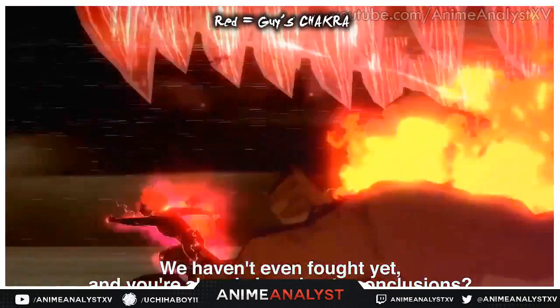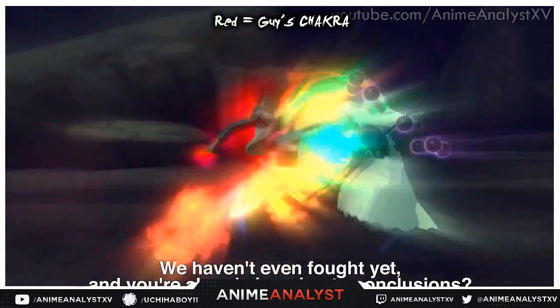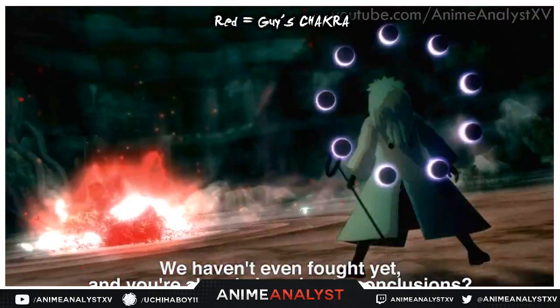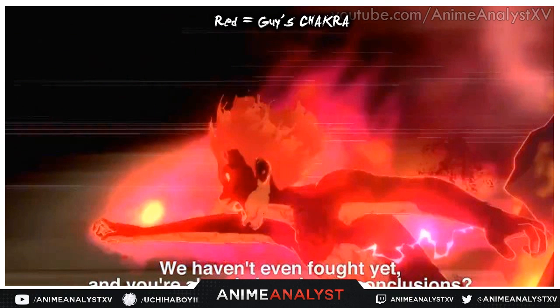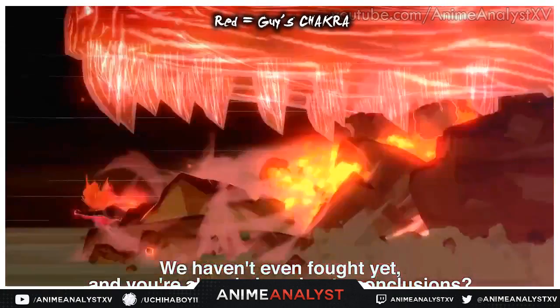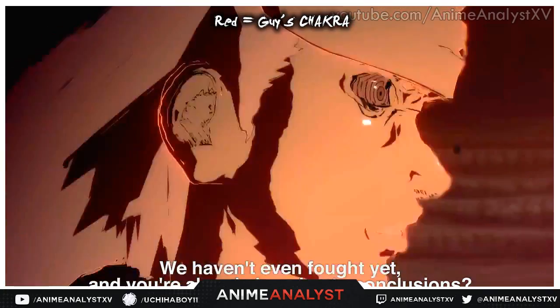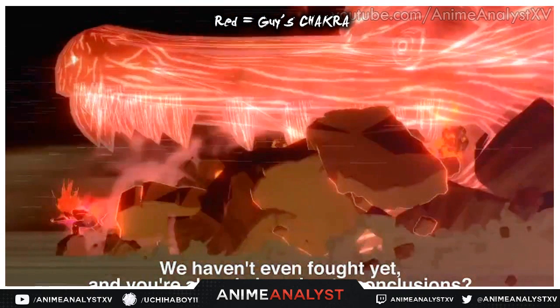Next we see Might Guy with all eight gates released — a Gate Formation being used. He's literally on fire, and this clip is from the actual boss battle, shown as a cutscene with Madara sitting in awe. Might Guy's body is literally burning while in the Eight Gates as he runs toward Madara at such speed that the area around him becomes distorted. Guy has the chakra of a dragon following him — this is his strongest technique called Night Guy, where the chakra takes the form of a dragon before he attacks, essentially moving at light speed.